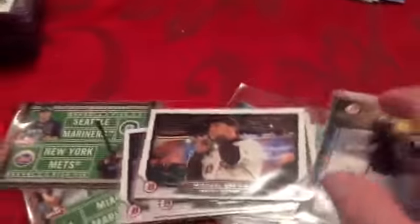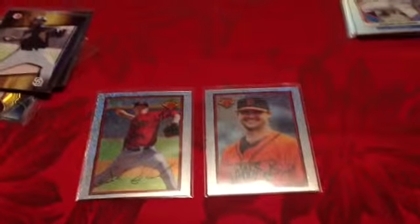We got some other inserts here. A lot of these guys I don't really know — I didn't pay too much attention to the draft this year, sadly. We got two of these like reprint cards: Tyler Beattie for the Orioles and Braden Shipley for the Diamondbacks.